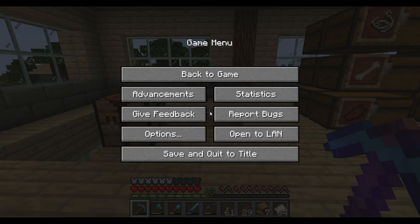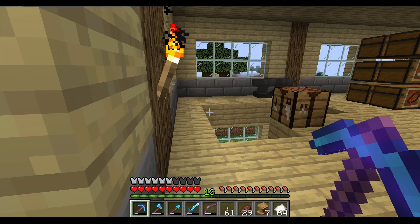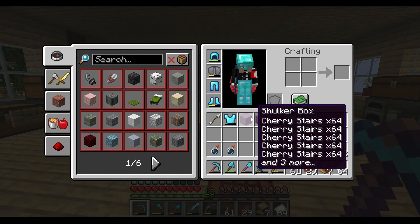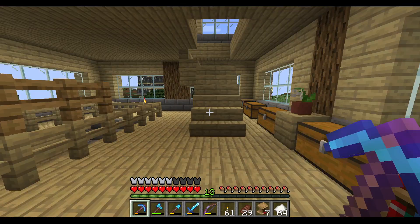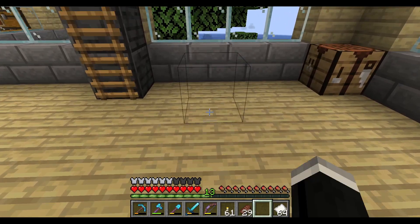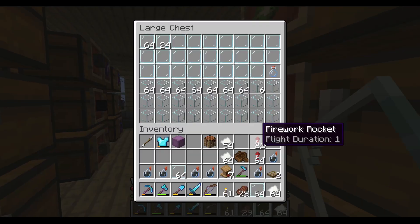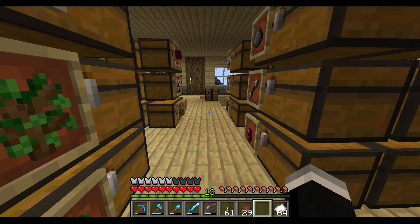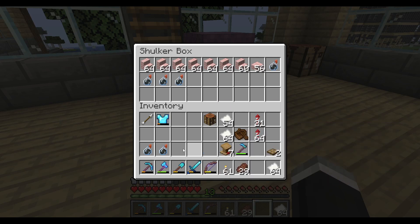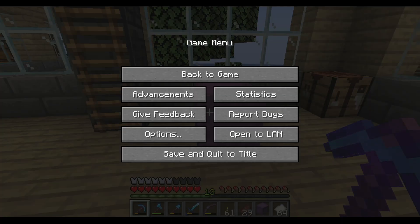Hello everybody, all you wonderful people, and welcome back to another episode of Minecraft. In this episode I decided to start building a villager trading hall, so I'm gonna need a bunch of stuff for that. Glass panes are not a part of that, so I'm gonna put them into the chest. Also I got the weakness potions on me — let's put them here.